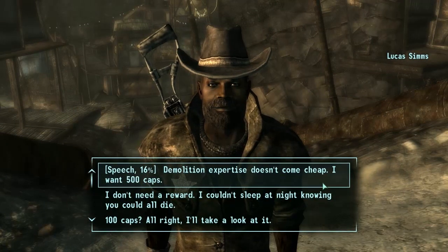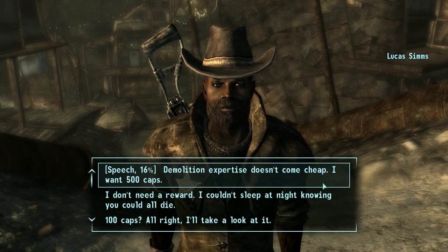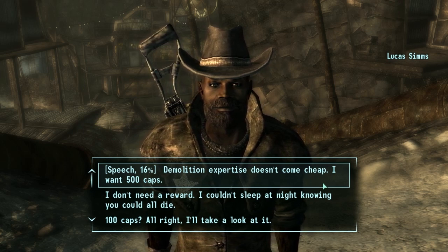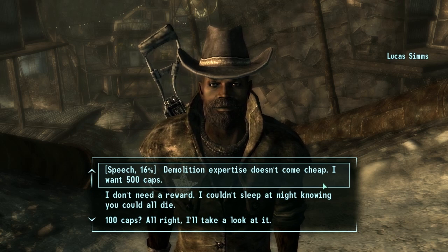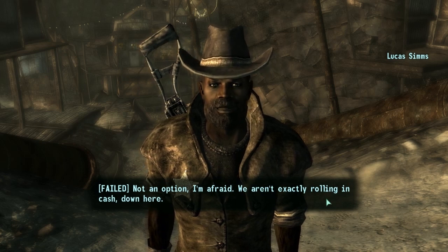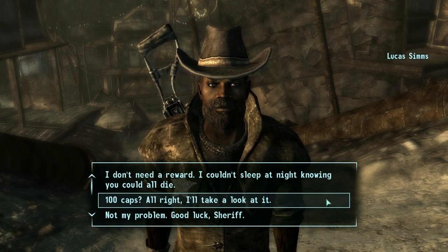This is what I was talking about with Charisma. My speech skill is actually lower than it was last time, but because my Charisma is so much better, my chance of convincing Lucas to give me more money for the bomb is significantly higher. Still not good, mind you. 100 works.